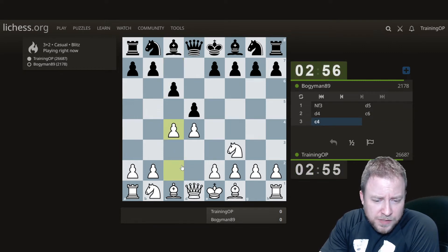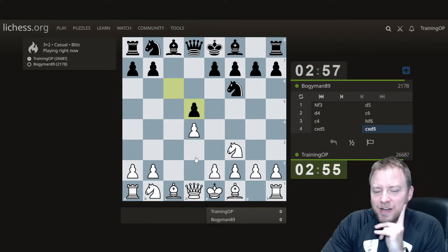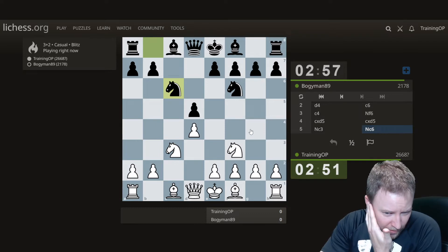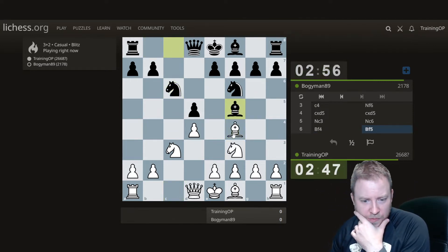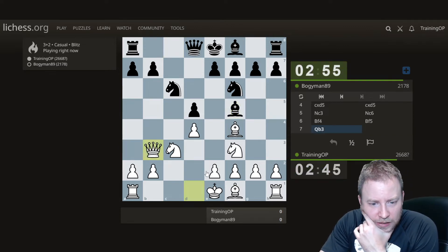We'll do an exchange if he doesn't take. Very, very solid. I do like Bishop G5 there — it's a move that Perelstein played quite a lot — but Bishop G5, 94 is pretty okay for black, so I'm just going to go with the standard Bishop F4. Now I'm going to make sure my opponent can't mimic me exactly by playing an early Queen B3 here.